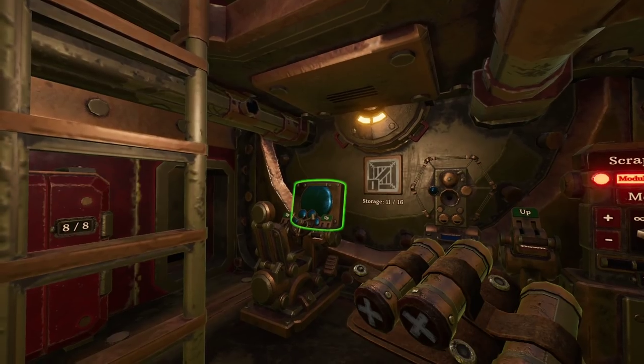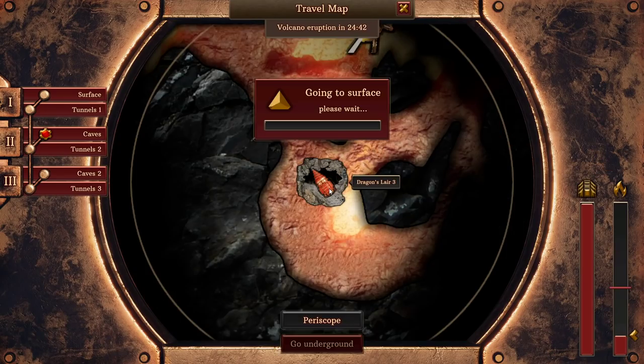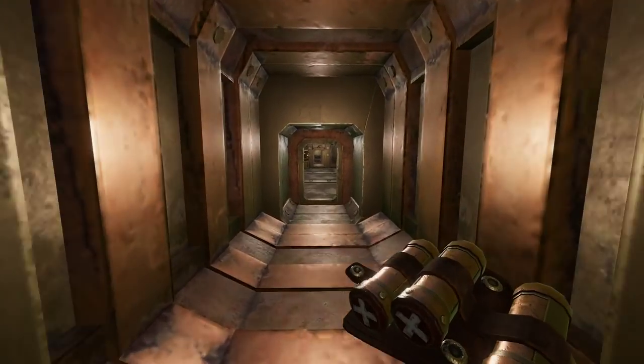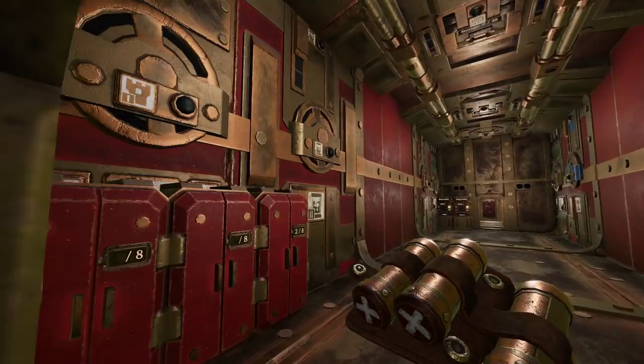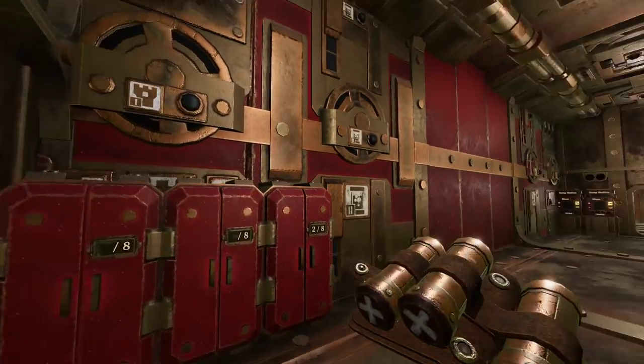Hello, I am Bentham and welcome back to Volcanoids. We need to get back to the surface quite quickly in Dragon's Lair to see if we can spot some interesting things going on. Last episode we were working on upgrading all of our modules, getting everything to Tier 2 now that we have this middle section of the drill ship to work with.